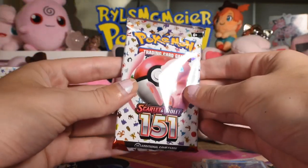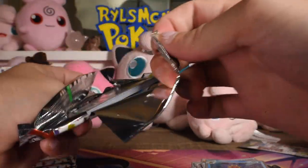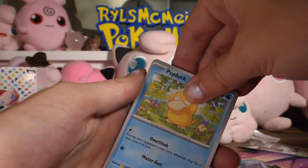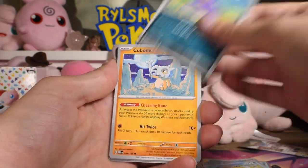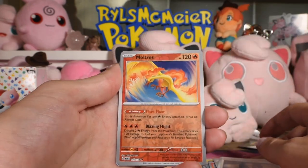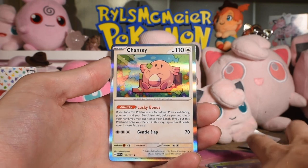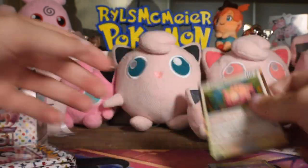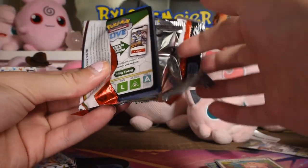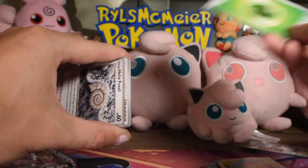We've probably seen that already. I kind of block out when I see a normal rare — my brain just turns off, like, nothing shiny, we're moving on. Psyduck, Ekans, Cubone, Vulpix, Charmeleon, Parasect, Giovanni's Charisma, Moltres rare reverse, Exeggutor reverse, and a very cute Chansey rare with a little four-leaf clover. That's really cute — I like that card. It's just nice to see a non-super-rare card be that cute.